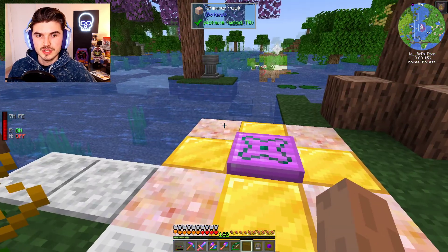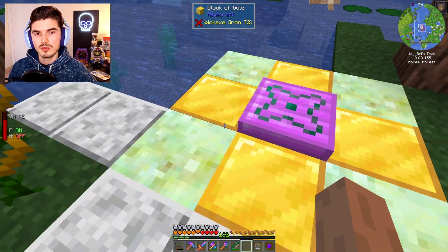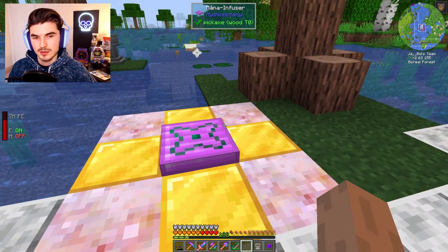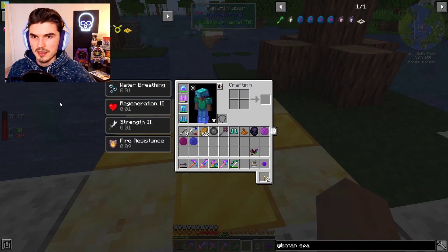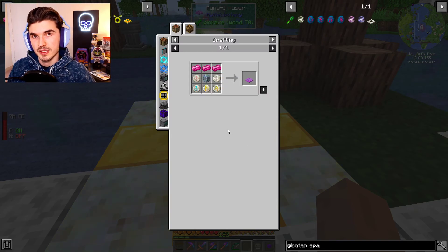You need five pieces of Shimmer Rock, which replaces your living rock. Blocks of gold replace the blocks of Lapis Lazuli. The Mana Infuser itself is the most expensive part because you need a bunch of runes. We did all of that on stream, so if you're interested in seeing how it was done, I highly recommend checking out the recaps.